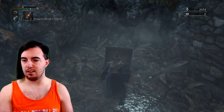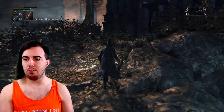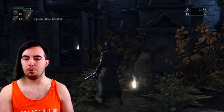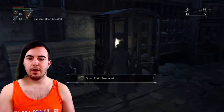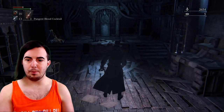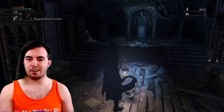Go over here and grab the doll set — very important, out of everything here it is the most important thing to grab. You can also get the old hunter's bone, the one-third umbilical cord, and the small hair ornament. That being done, head back to the dream.